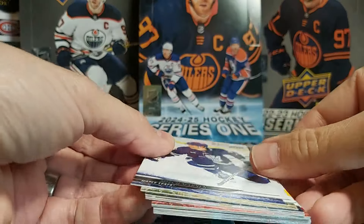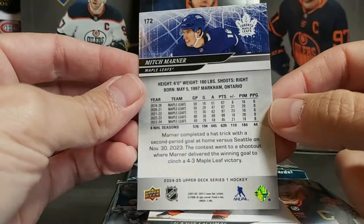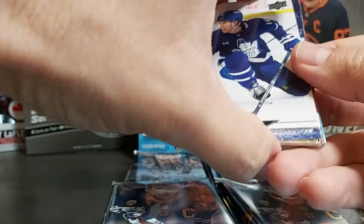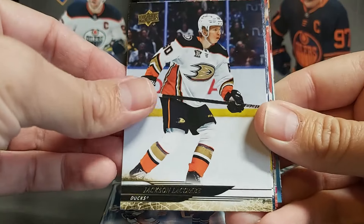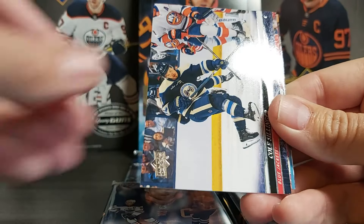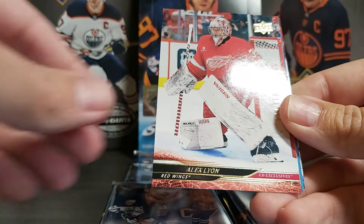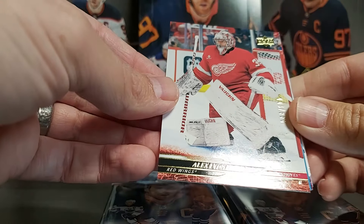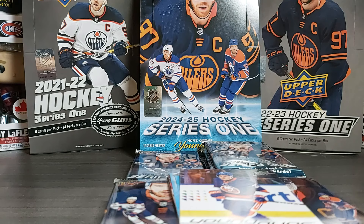The base cards — we start with a Mitch Marner, similar to last year's design. So Mitch Marner, Jackson Lacombe, Philip Grubauer, Cole Selinger, Justin Wolfe — and we have a UD Exclusive, our first hit! Alex Leon UD Exclusive. Not a bad start, just wish the name would have been a bit bigger.